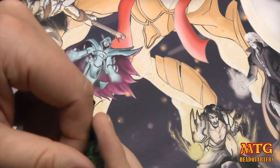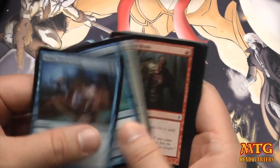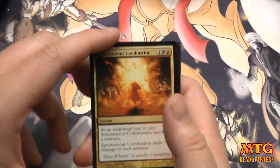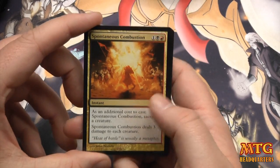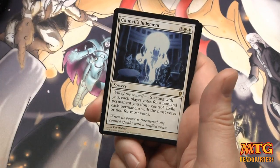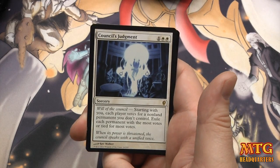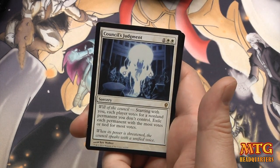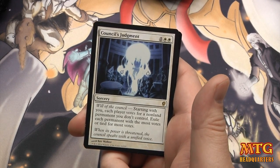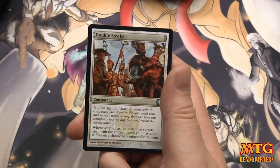I went back and watched the Wizards draft of this set, and I think this is going to be a lot of fun to draft — I'm going to try to draft it as much as I can. Spontaneous Combustion, Wake Stone Gargoyle, Explorer's Scope, and Council's Judgment — another spendy rare: one white, two white, one colorless sorcery with Will of the Council. Each player votes for a non-land permanent you don't control; exile each permanent with the most votes. And a Conspiracy: Double Stroke.